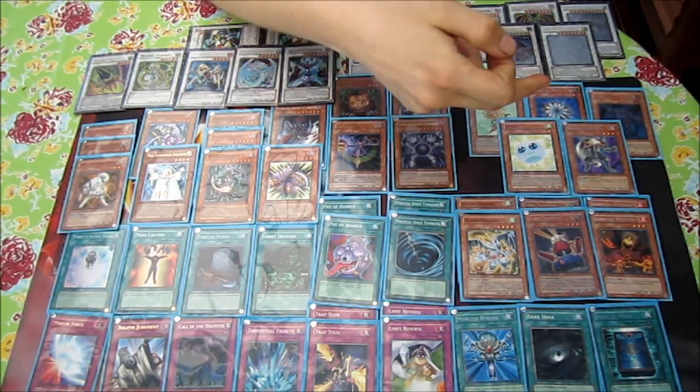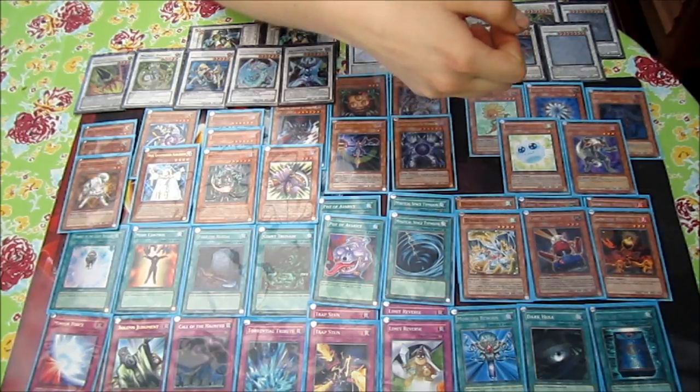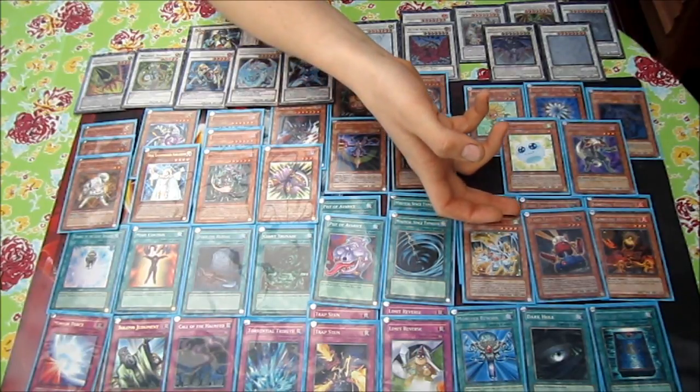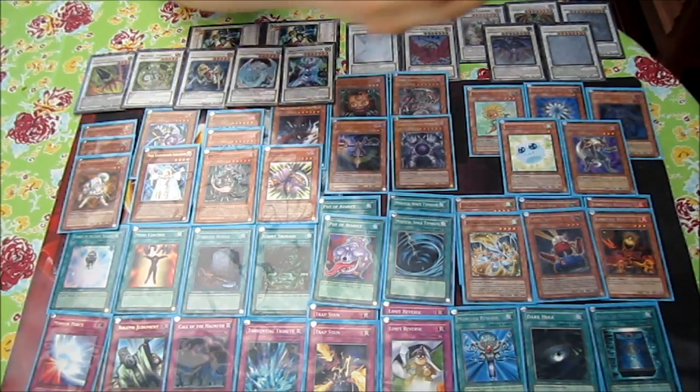These five cards — Dandelion, Spore, Glow-Up Bulb, Necro Gardener, and Plaguespreader Zombie — are basically what you want to mill. Dandelion is especially important because it lets you do the Black Rose plays with Debris Dragon, which is very powerful. A well-timed Black Rose will win your games a lot of the time. Spore and Glow-Up Bulb are also for special summoning — your opponent often forgets they're in your graveyard.